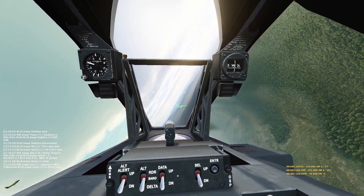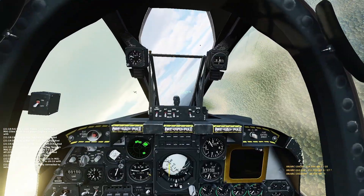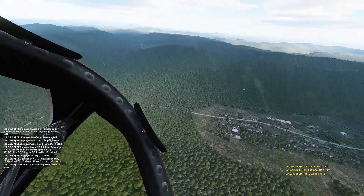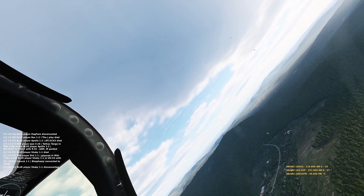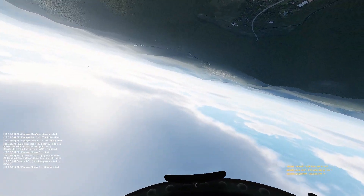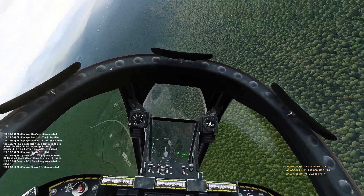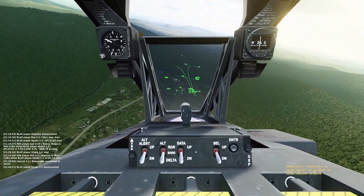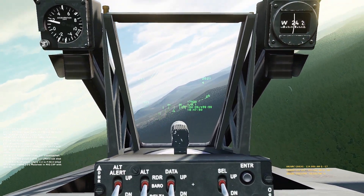He doesn't seem to have many friendlies coming in - most of his team are on the northern edge of the map and we're right down south, so he's a bit on his own. He's given up on me completely and is trying to engage the Mirage. My plane is pretty much clean at this point - just a single Maverick left; I dumped all the rest of the ordnance on targets before the engagement. That's definitely been helping me, because a heavily weighed-down A-10 would not have survived this long.